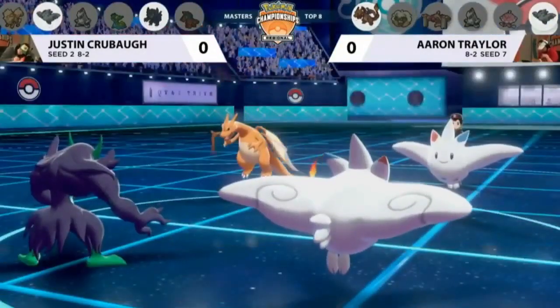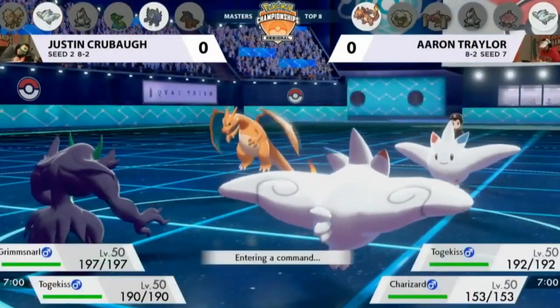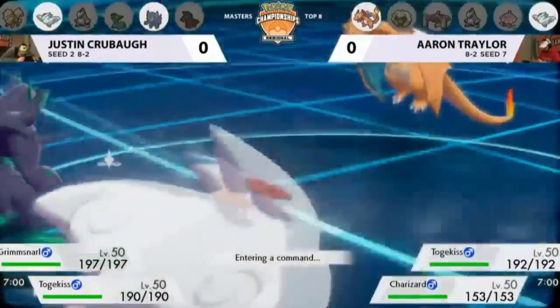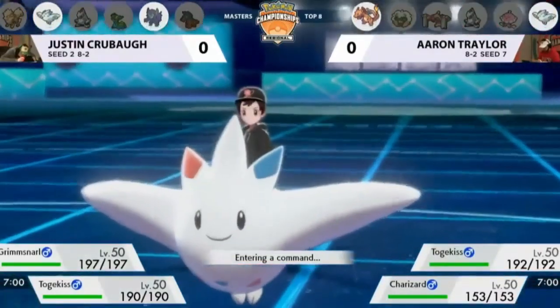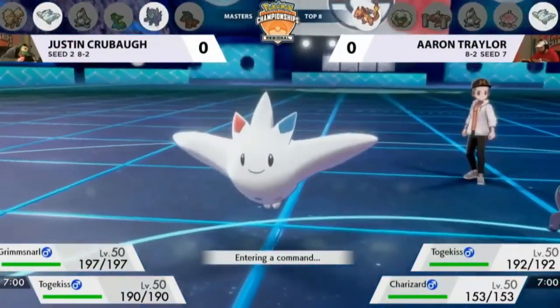The leads are on the field. We've got a Togekiss mirror with Grimmsnarl on Justin's side and Charizard over on Aaron's. Would love to see what this Charizard can do, but this really means that turn one is going to be important. Who's going to go for what here?